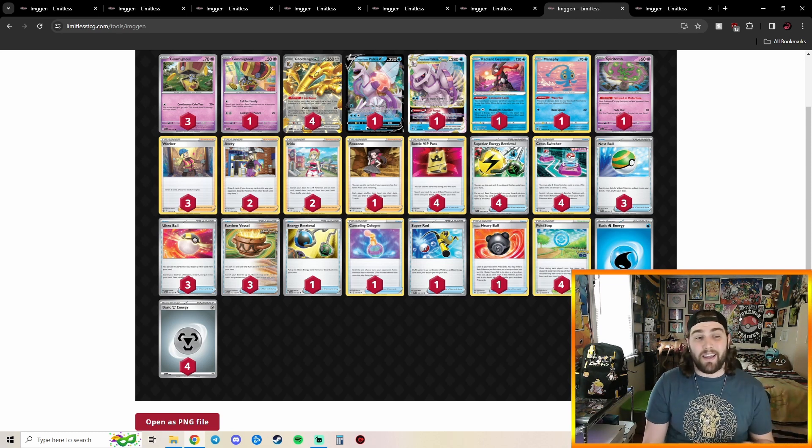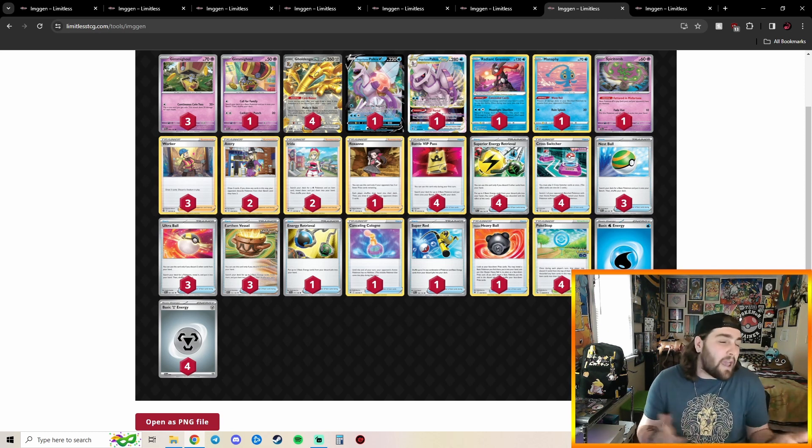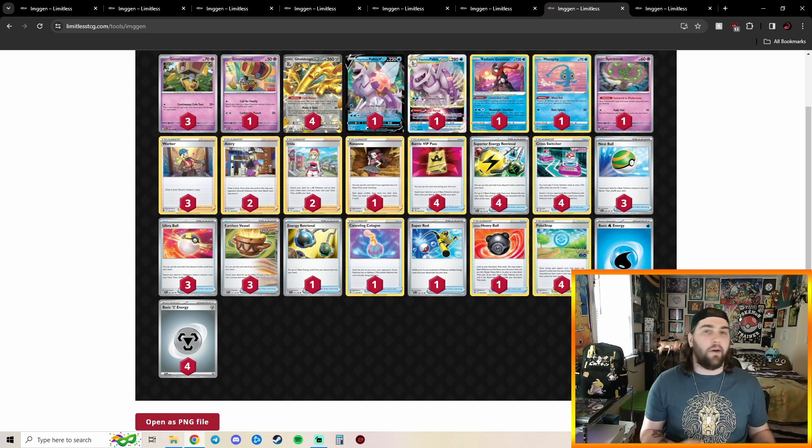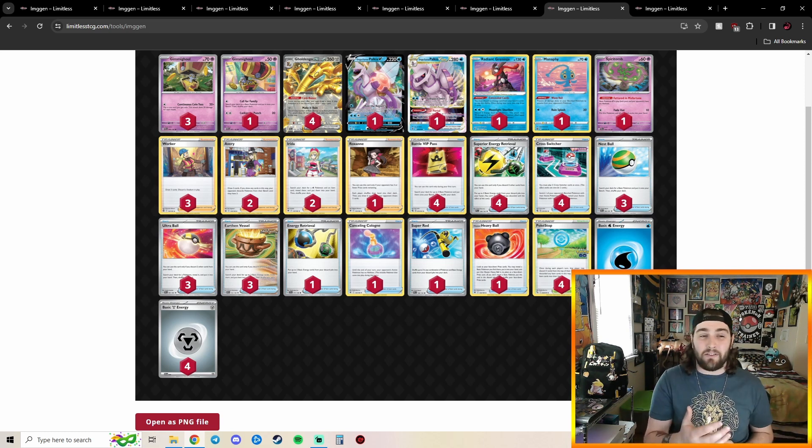I prefer Iono because it's more versatile — you can use it earlier on and still have a really good effect. That's pretty much the only thing I'd change: swap that Roxanne for an Iono. You could argue going to one Avery and four Workers, but you're playing four Pokestop and three Workers — seven ways to remove Path to the Peak or other stadiums you don't want. I'm super pumped to see Goldango make it so far and do so well at a regional. It really put the spotlight on Goldango — I've been seeing it way more on TCG Live. People kind of made fun of it saying it's a meme deck or tier two, but when played properly and piloted well, this deck performs very, very well. People go 3-1, 4-0 with it at locals — it's really good and very consistent.